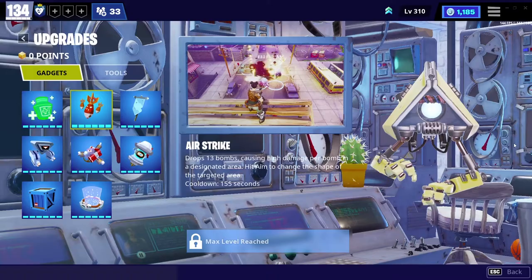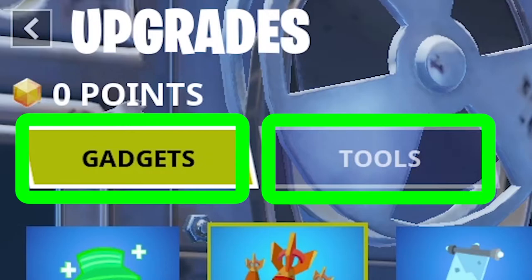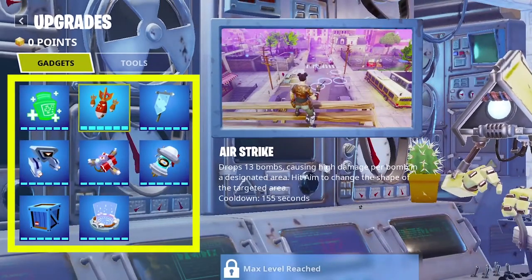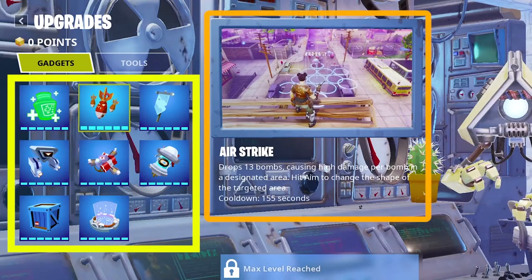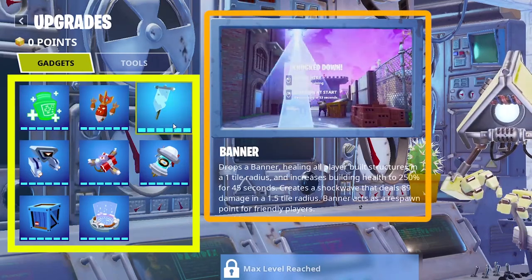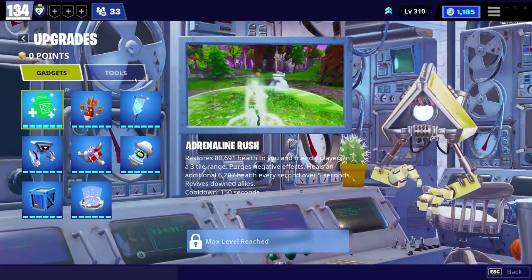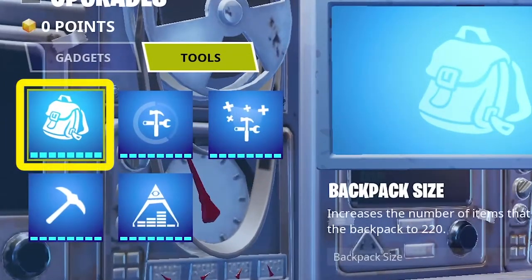Now we'll go to Upgrades. In Upgrades there are two sections: Gadgets and Tools. Gadgets will give you some advantages in the game — when you click on a gadget you will see a video preview and explanation in the right side. Now we'll go to the Tools section.